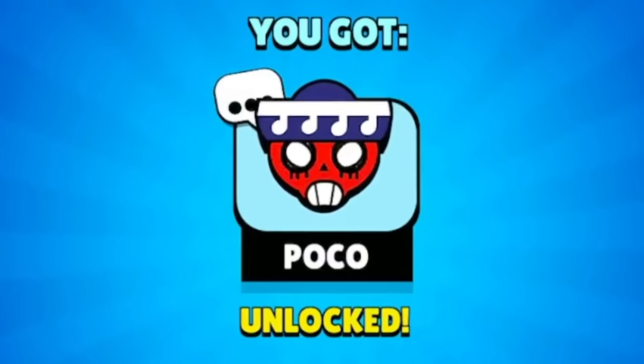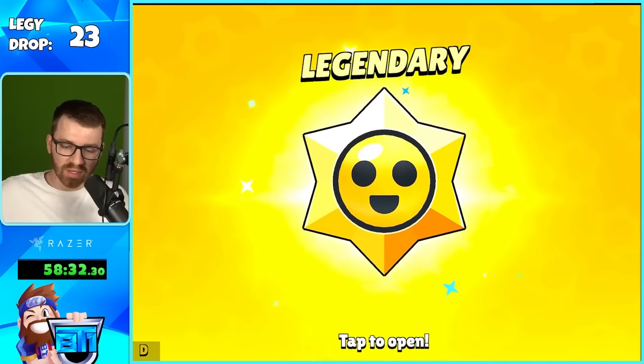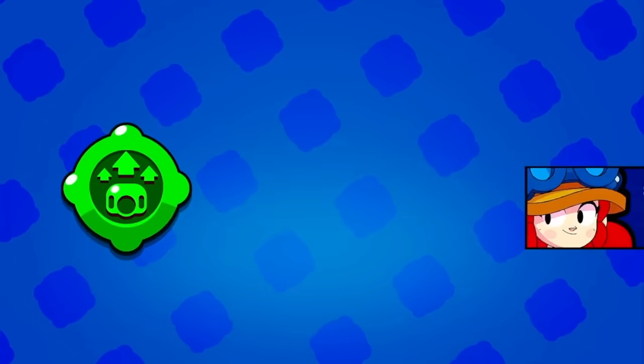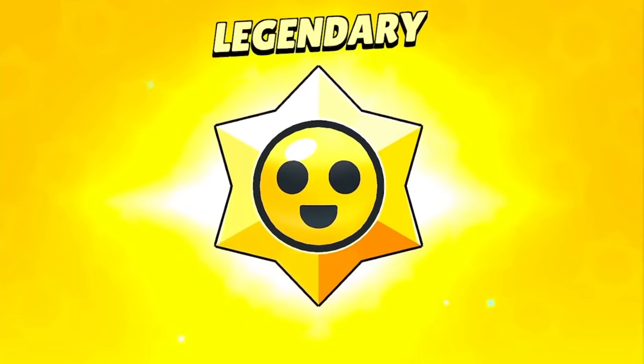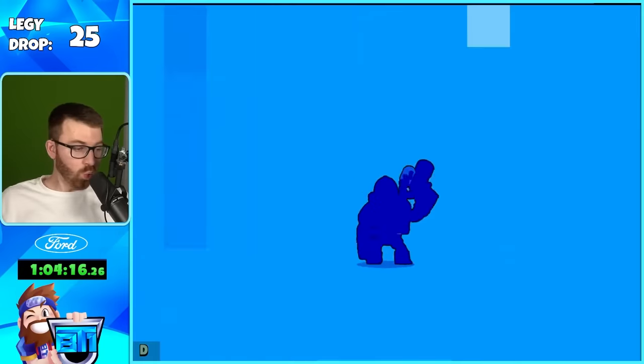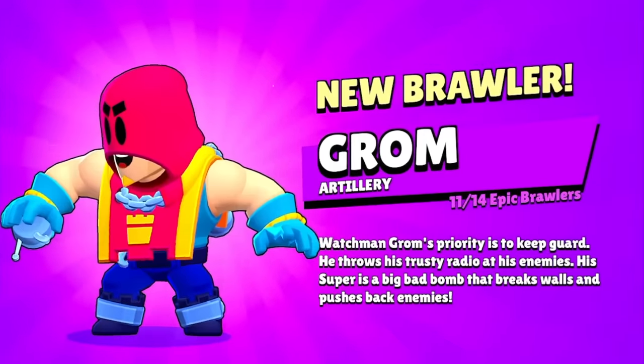This is luck — Angry Poco pin! Piper coming in quick, coming in hot. I would have liked a different brawler — we just got a Piper gadget, we'll take it. Piper again — it's a skin, and I forgot I unlocked her. We got Rico from an epic, thank you. And we got Griff from an epic!